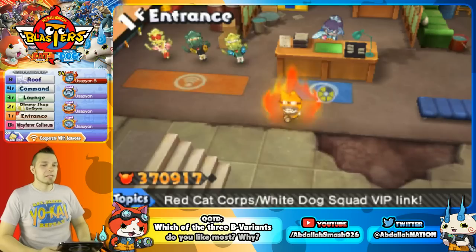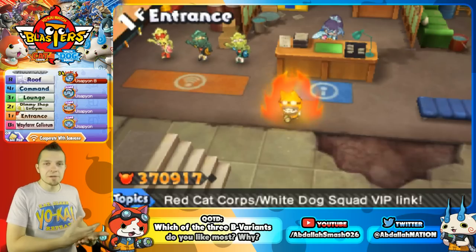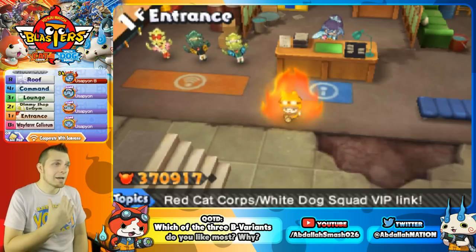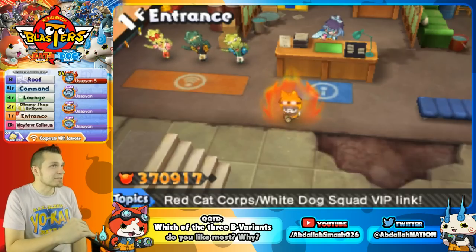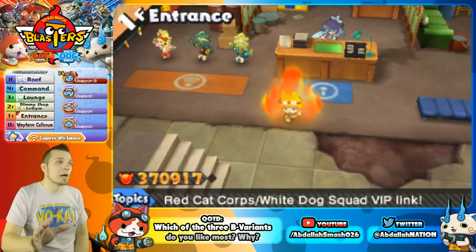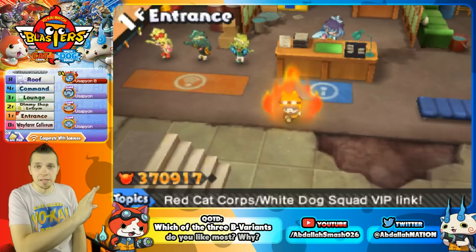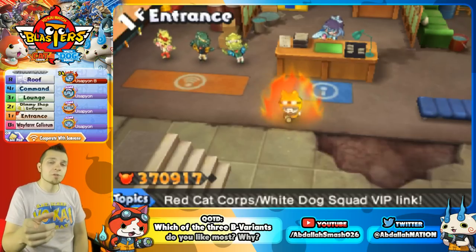So ladies and gents, that's it. Let me know what you think of Usapion B. I'm curious: of the three B variants — Komasan B, Jibanyan B, Usapion B — which do you like the most and why? I feel the superior one is definitely Usapion B because he's got custom weaponry and Fallback Attack. Absolutely outstanding. Thanks for watching — pick up a shirt, make sure you're subscribed, turn on notifications to stay updated on the latest Yo-Kai Watch content, and check out the playlists on screen. See you on the next one!